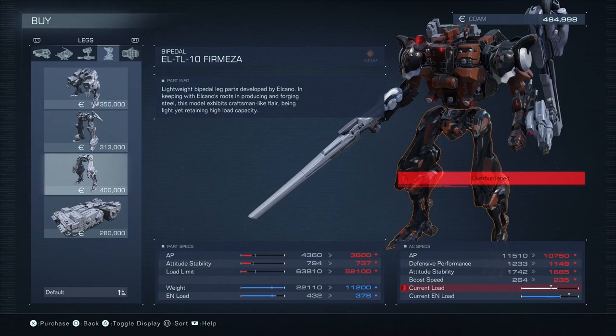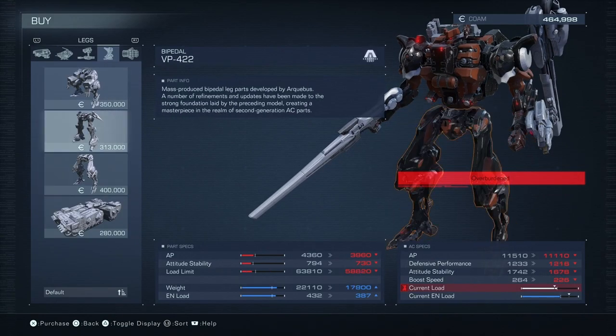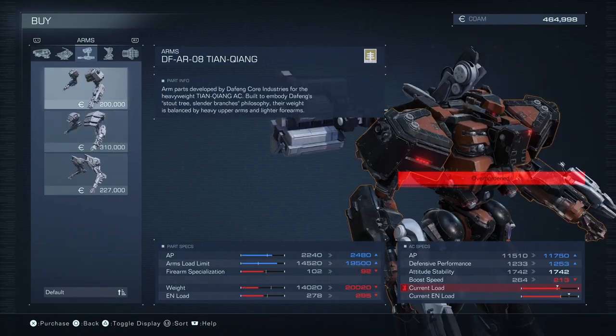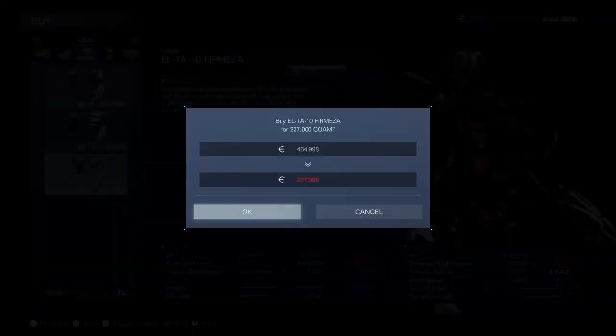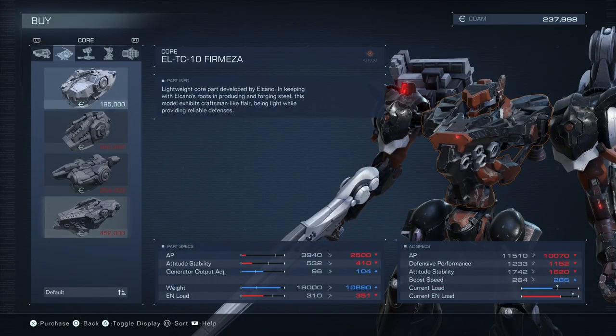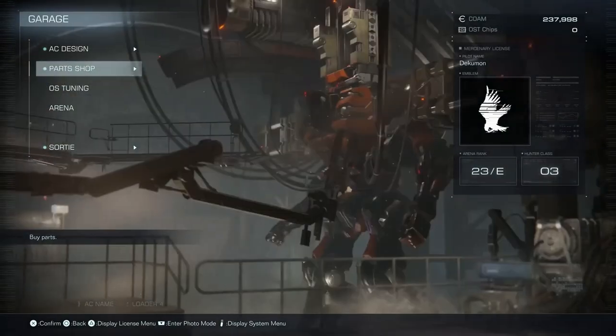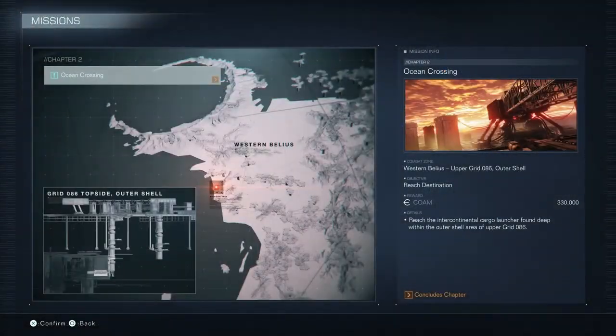I need to pick up some new legs maybe. These are all smaller legs than I would be using. At this point it's just pick up to pick up, start picking up some new parts — some of these are starting to get a little expensive. Concludes chapter. Ocean crossing — 330k. This is not going to be a small one.